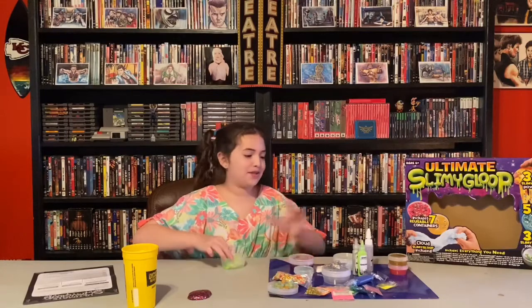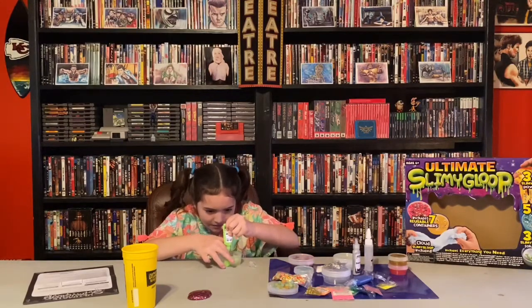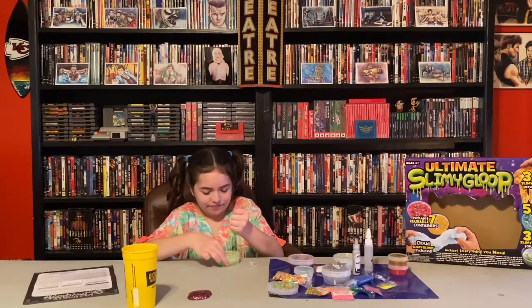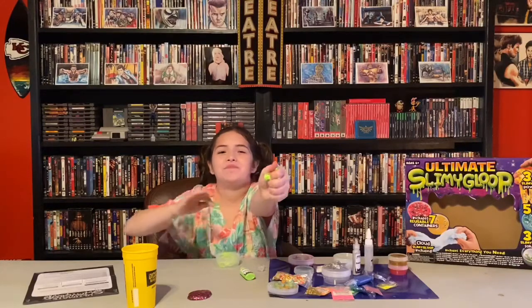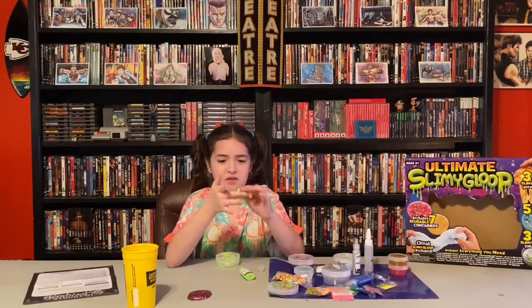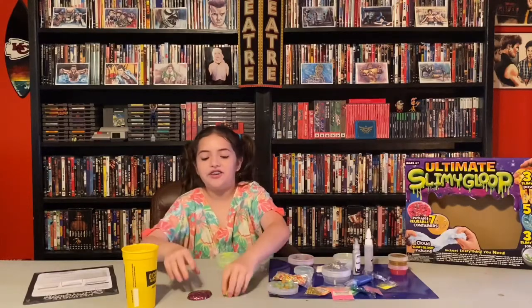Okay, that's too much activator — I need more glue. This isn't going very well. So this is how the alien slime turned out: it's white and over-activated, as you can see, and it's pretty much just green slime with googly eyes and glitter. That's how the little mini alien slime turned out — not that good.